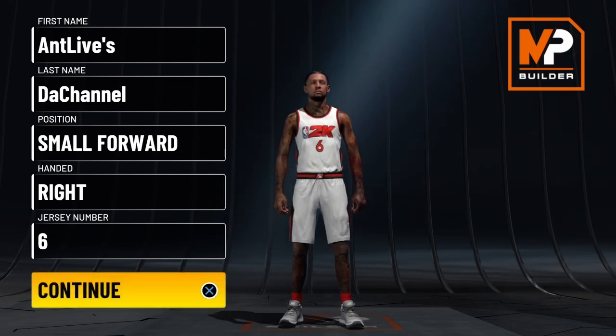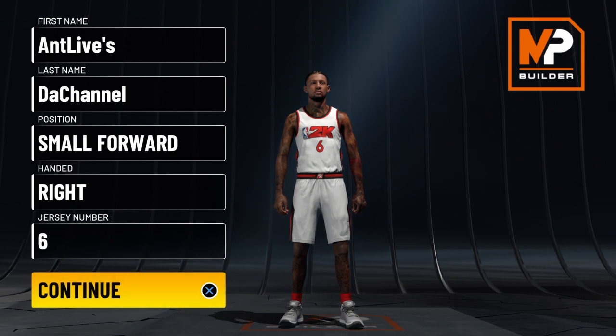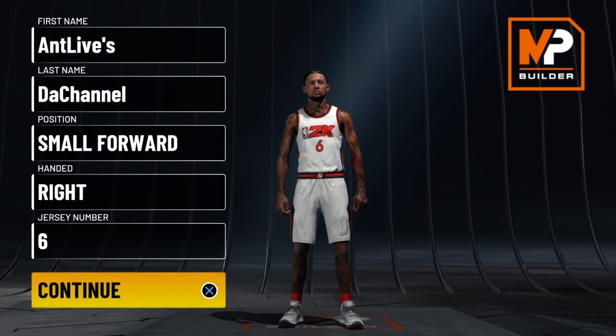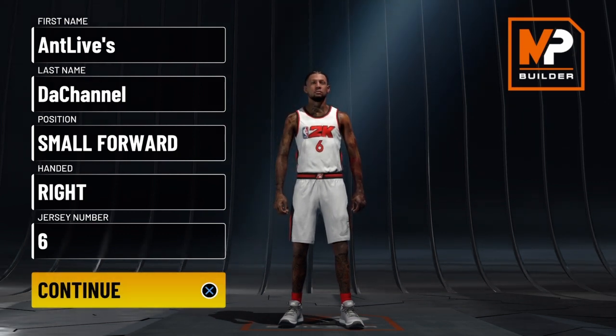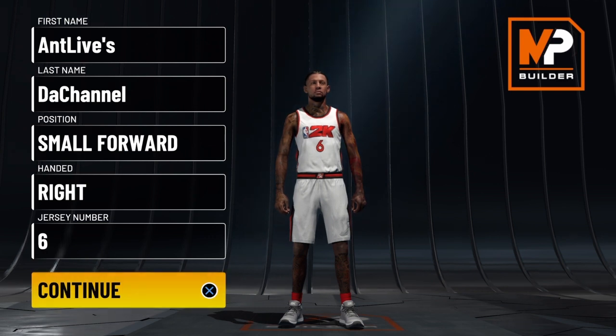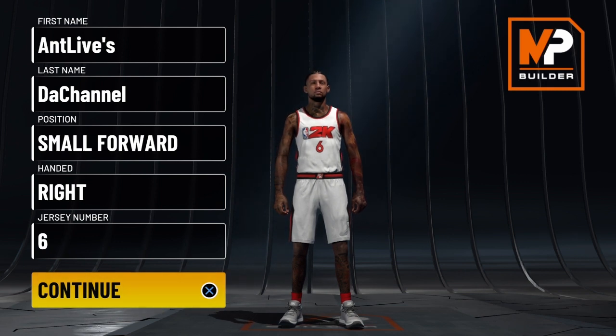296 builds only prove that fact. This right here is an epic, first groundbreaking moment for the NBA 2K community. It is a comp build — it is LeBron James's exact pass-first wing build with Hall of Fame shooting and Hall of Fame playmaking badges. You're only going to find this build here at Ant Lives the channel.